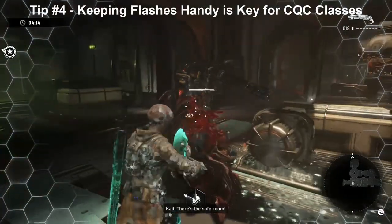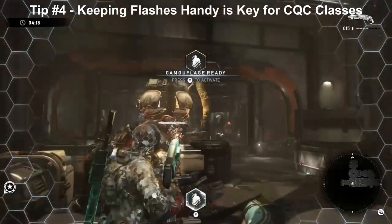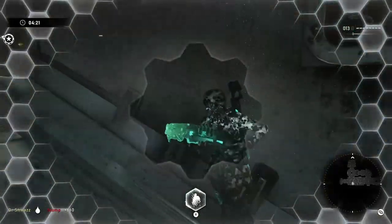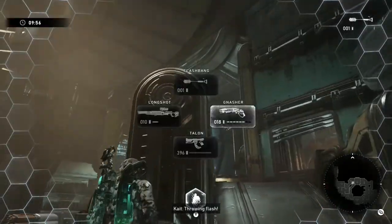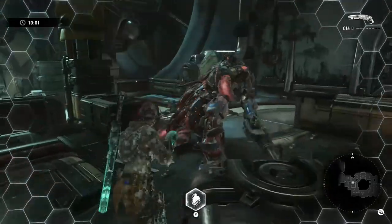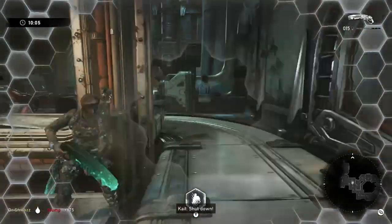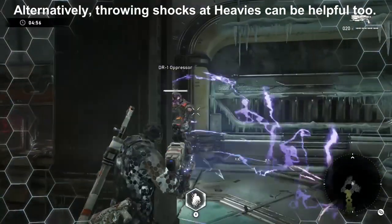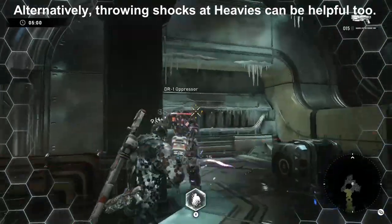Tip number four: flashbangs are your friend when dealing with and neutralizing bosses. For pretty much any type of enemy — if you want to deal with a Carrier or a Snatcher — you can flash it, use your Ultimate, get an active with the Overkill or Gnasher, and then spam away at the critical spots. The passive ability gives you 10 times the damage on your first shot out of Cloak, so flashbanging the enemy ensures you get the upper hand.